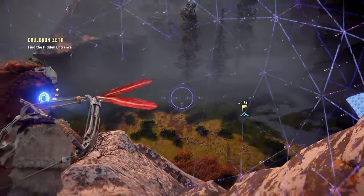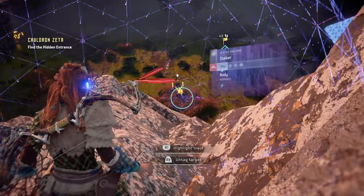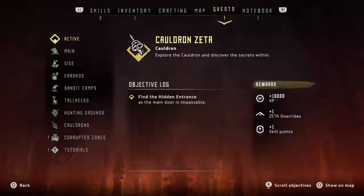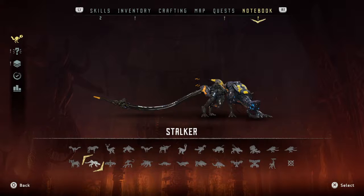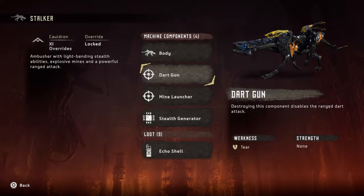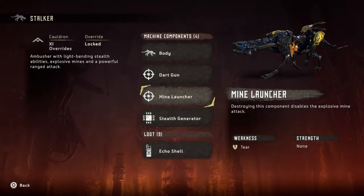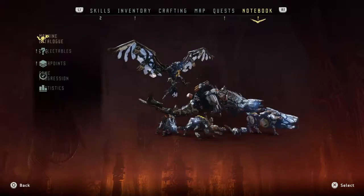I'm about to do the Zeta cauldron, but before I do I have to get rid of these two horrible stalkers. For those of you who don't know what stalkers are — they go invisible, they move very quickly, and they're quite hard to kill. Their body is weak to shock, and their dark gun is weak to tear. Their mind launcher isn't too bad if you can avoid it.